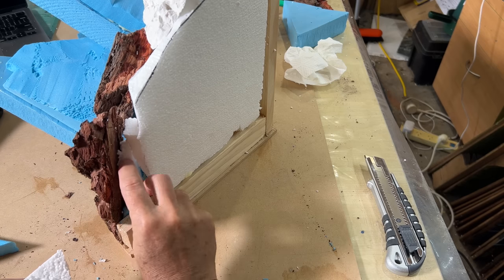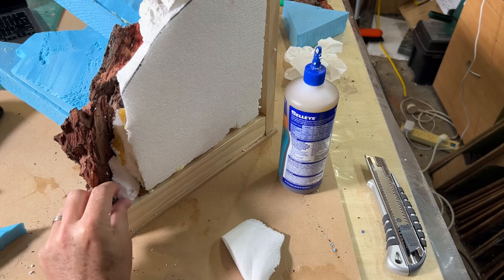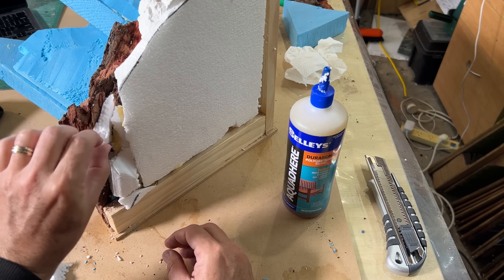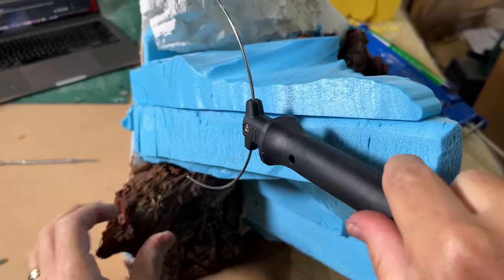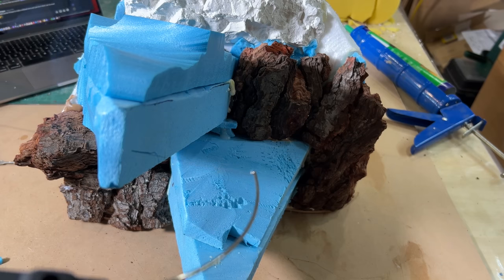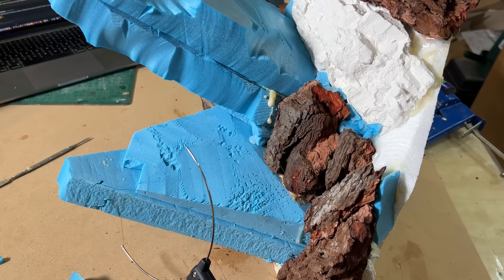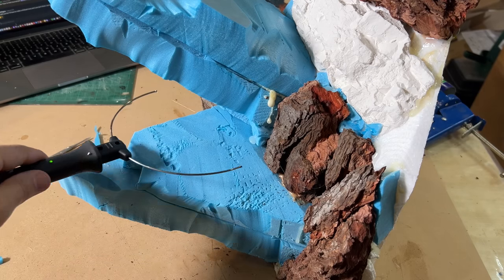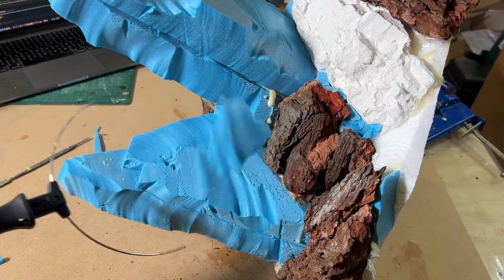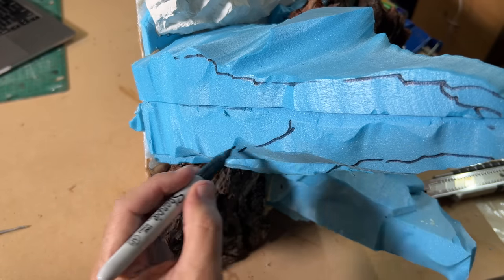A great use for those otherwise useless polystyrene offcuts is to pack out gaps. This reduces unnecessary waste, which is always good. Now onto carving the foam. I started out by using my hot wire cutter to slice off bits here and there and start working in the basic shape of the rock formation. It also creates a reasonable starting texture to work with. I used a sharpie to roughly plan where I would cut, but didn't really take much notice of it in the end.